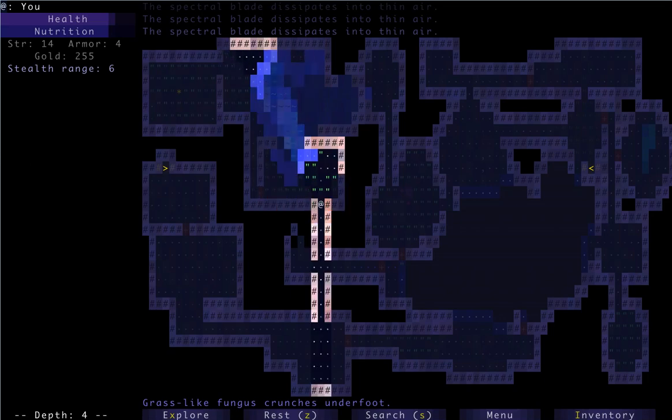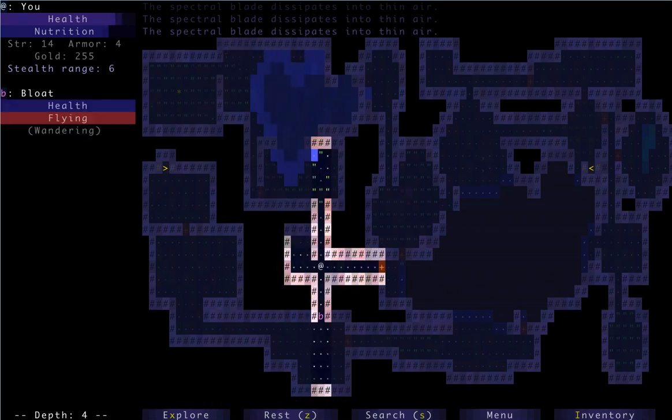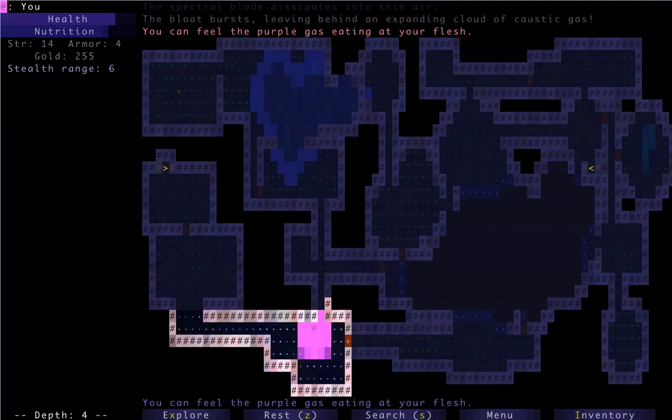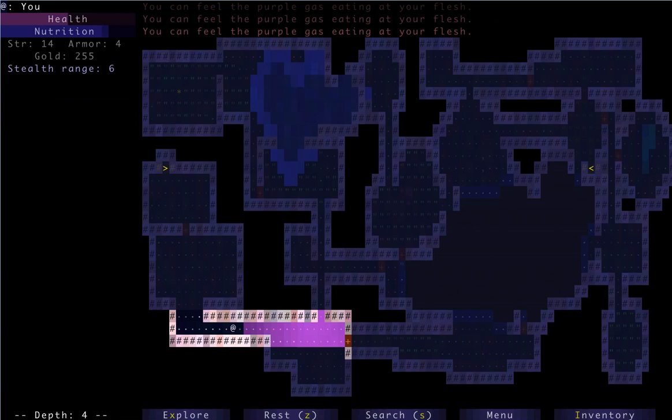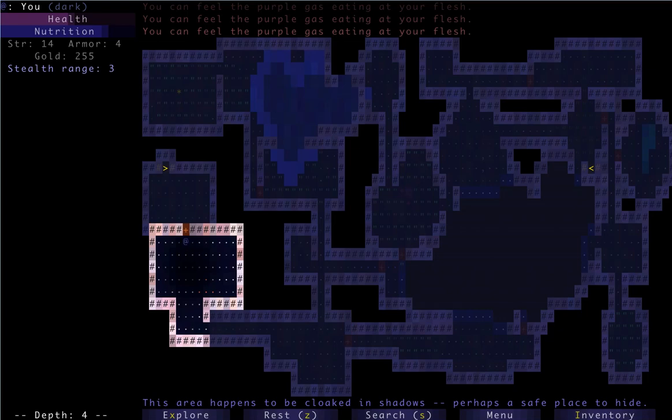I think we've just about done this level. There's a bloat. I think a hit and run is going to be the way to do this one because he's kind of in our way. Not too bad. There might have been a secret room, but I think we're okay.